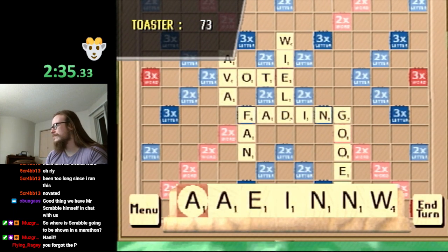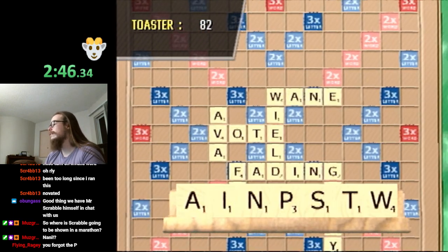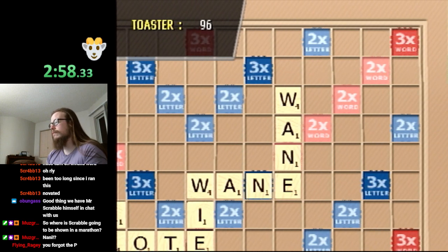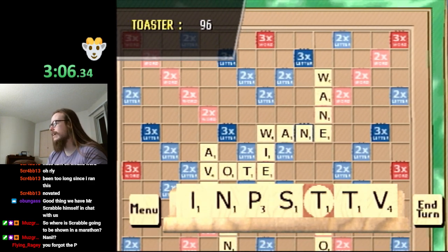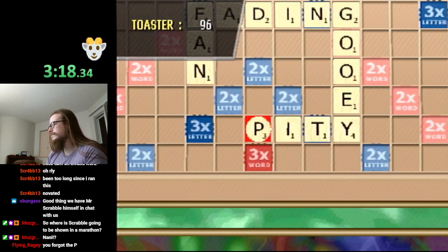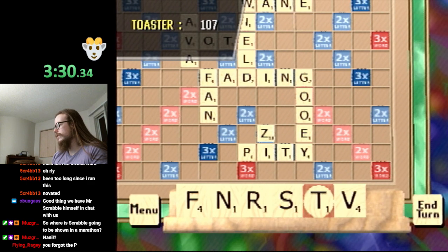The other things we actually need to care about: we do need to be a little cautious because some tiles we don't want to be stuck with at the end. For example, the Q, Z, C, and V are all dangerous tiles to have at the end of the game — there are no two-letter words with those letters. Let's go ahead and play Zit here to get the Z out of the way.